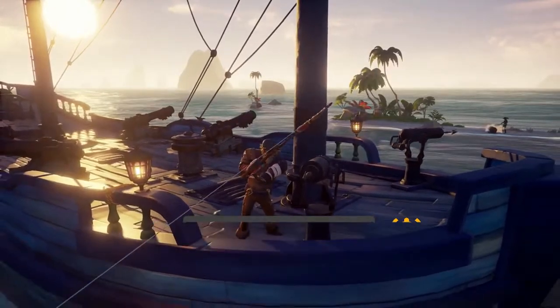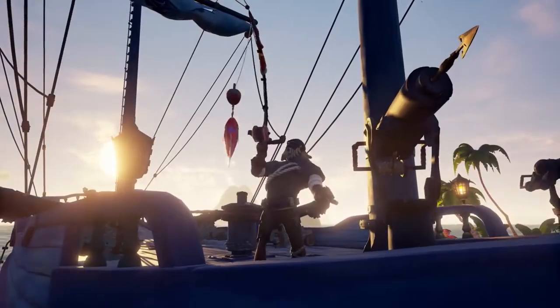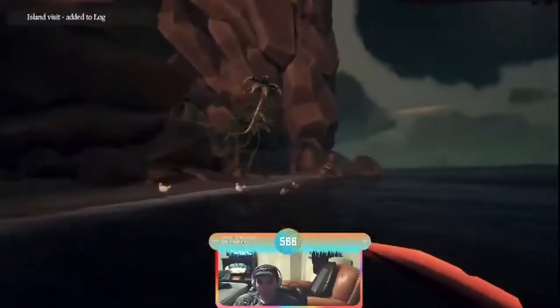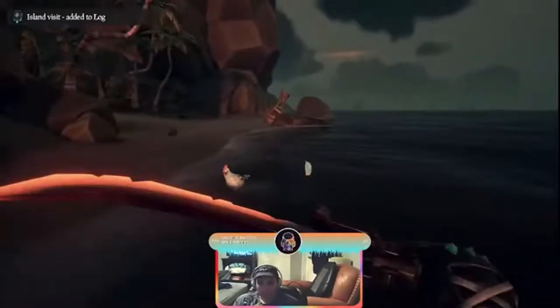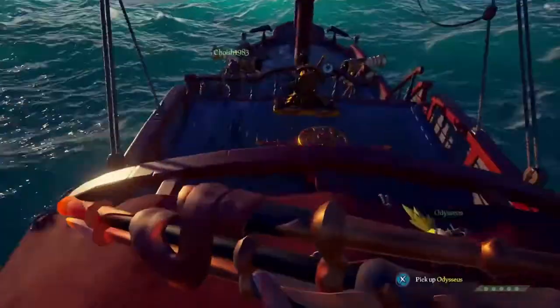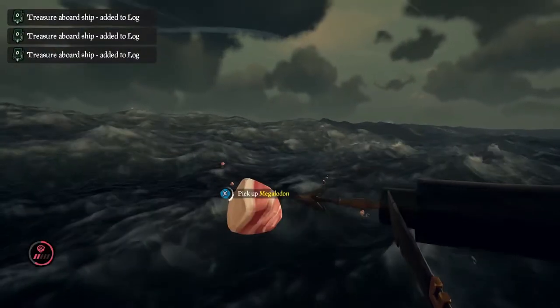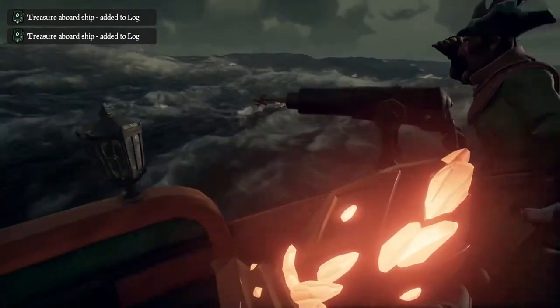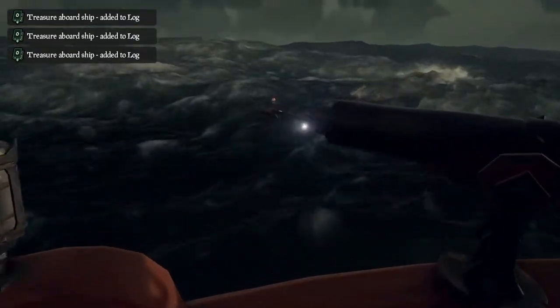Be sure to check that out if you haven't gone fishing before in Sea of Thieves. Pigs, chickens, and snakes randomly spawn on most islands, so you can head almost anywhere to find food to cook. Krakens and Megalodons — you can get meat from them after you defeat them, and the pieces of meat will float up in the piles of loot that spawn, the same place you get treasure chests and stuff from defeating them.